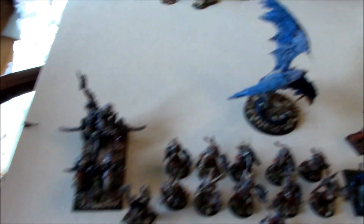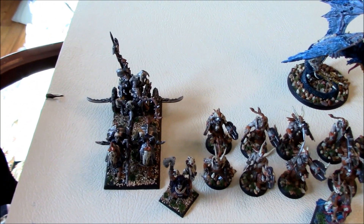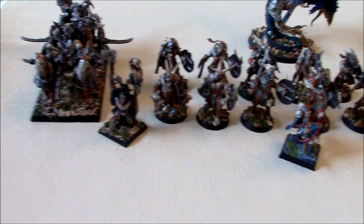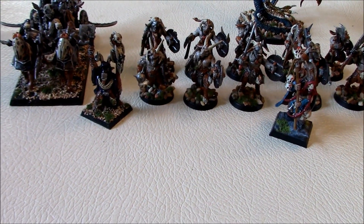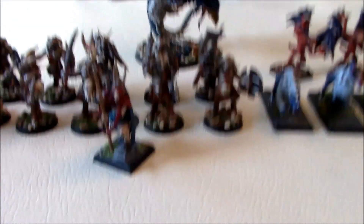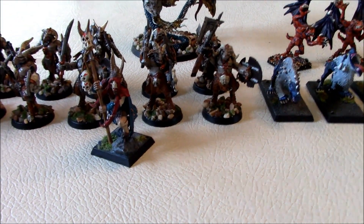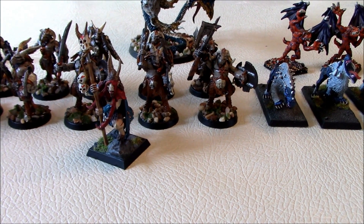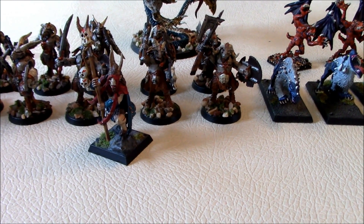Alright guys, let's show you the miniatures. Beginning from left to right, we have a Chaos Warrior's Chariot, two Beastmen Shamans and a herd of Beastmen gores back there. The front shaman on the square base was painted by somebody else — I ordered that off eBay. Everything else was painted by myself.